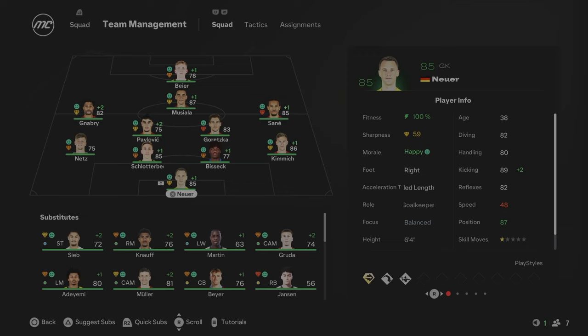Neuer will be in goal — this will likely be his last season at 85 overall and 38 years of age. We have Kimmich, Bissek, Schlotterbeck and Nets as the back line. Pavlovich and Goretzka in midfield. Gnabry on the left, Sané out on the right at 85 overall with that 90 pace. Musiala at 87 overall, only 21 — he's going to be our best player probably throughout the whole rebuild. And we have Bayer up top, the youngster, 89 pace, 21 years of age from Dortmund.